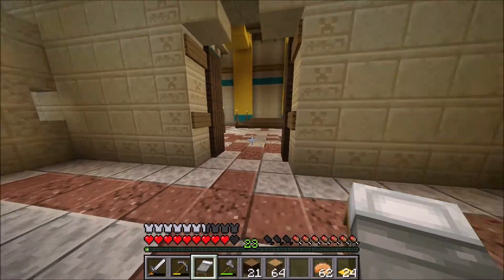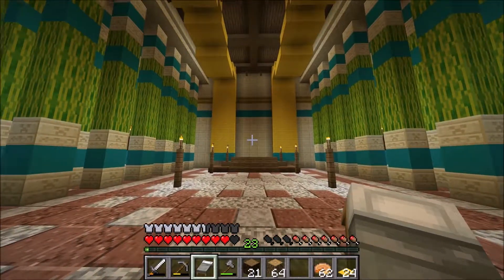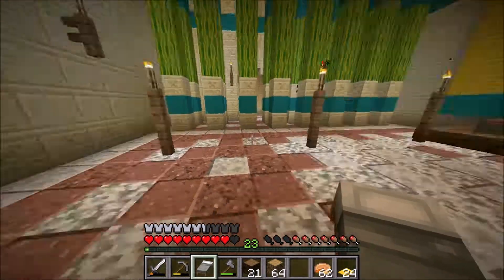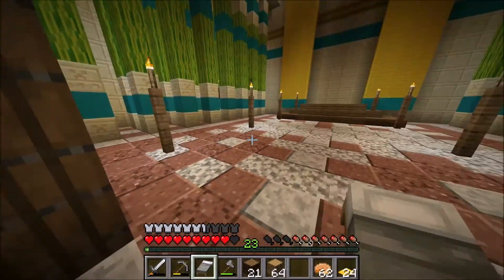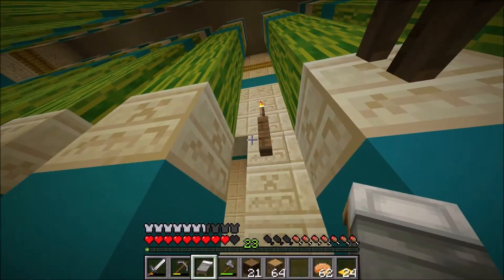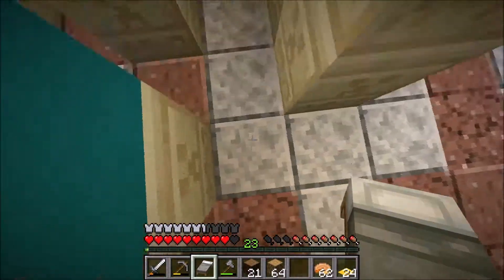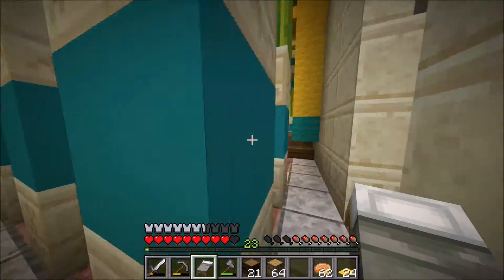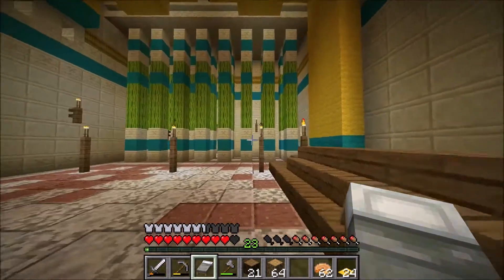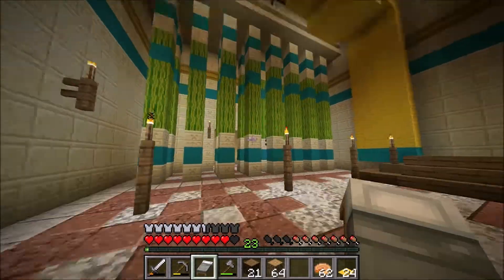Okay, so here we have the throne room. The thrones will be there. I put some torches on some things here, and I also put some torches up here because it was really dark back here. It doesn't look the best but you don't really see it, so it's okay.